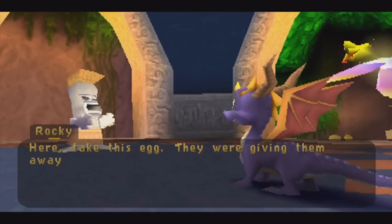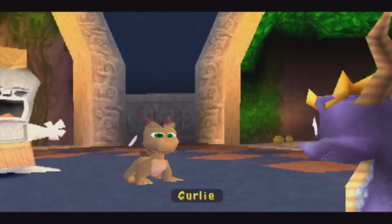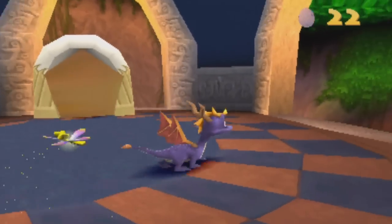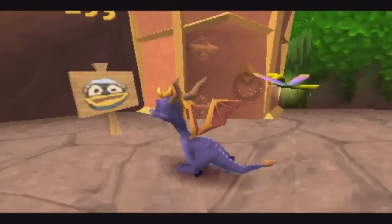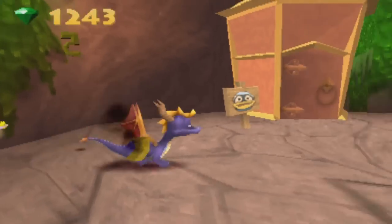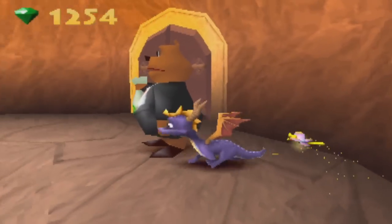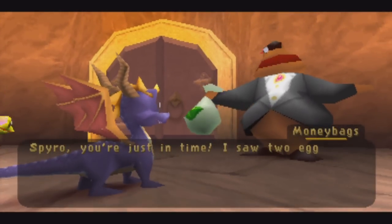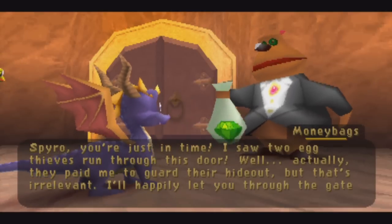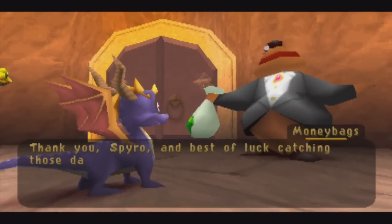'Here, take this egg — they were giving them away at the Tiki Lodge last night.' Looks like Curly's a little sick. Here's the Sgt. Bird part. You probably can guess how we have to free him — Moneybags — which is right over there. Let me grab these couple gems. 'Spyro, you're just in time. I saw two egg thieves run through this door. Well, they paid me to guard their hideout but that's irrelevant. I'll happily let you through the gate for a small finder's fee.'